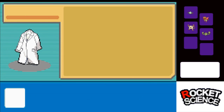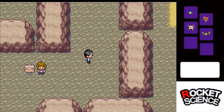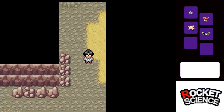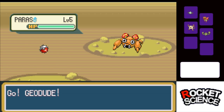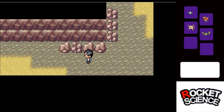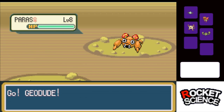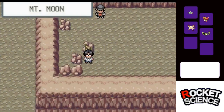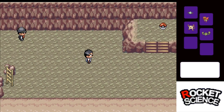I got paralyzed — I do have something to fix that, thank God. So with this team, we should have the next three gyms taken care of. We have Magnemite for Misty, Geodude for Lieutenant Surge, and Spearow for Erika. I almost have a Fearow — it's not a Fearow yet. And I have no idea what we're going to do against Koga. It's almost like I have three brain cells or something.